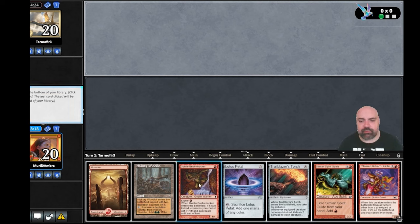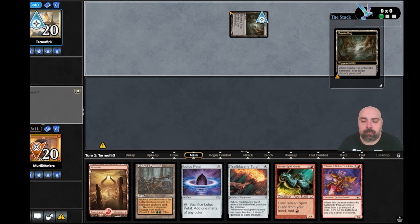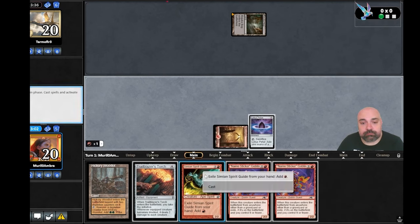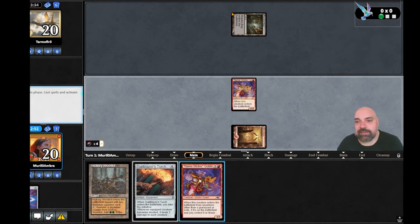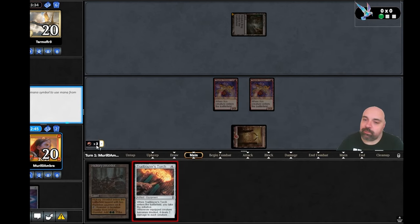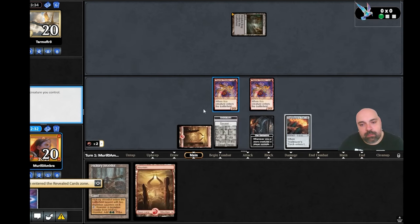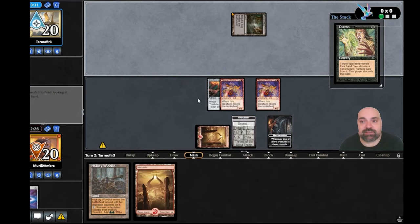One, two, three, four — we have the Torch and Sticker Goblin in turn one! He can't play Nefali because he played Bojuka Bog — it's not a swamp. We cannot complain: turn one we have the initiative and two 2/2 goblins on the play.